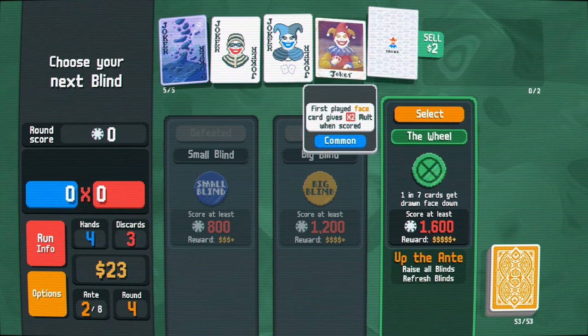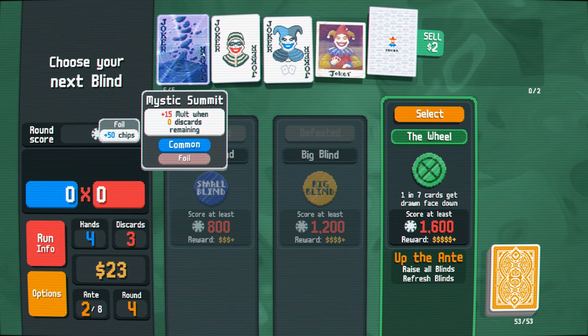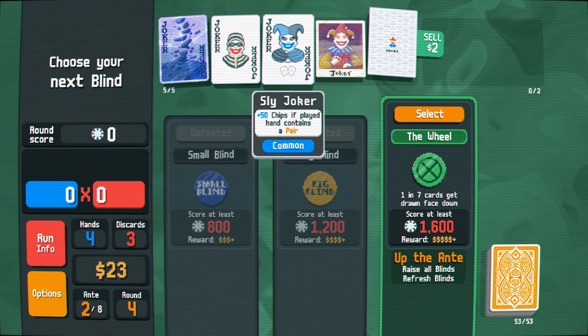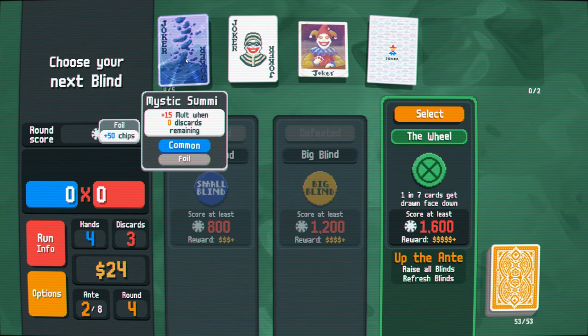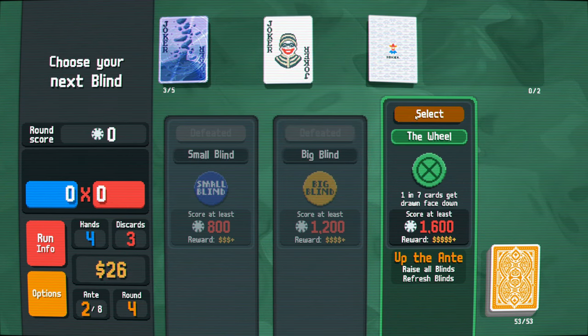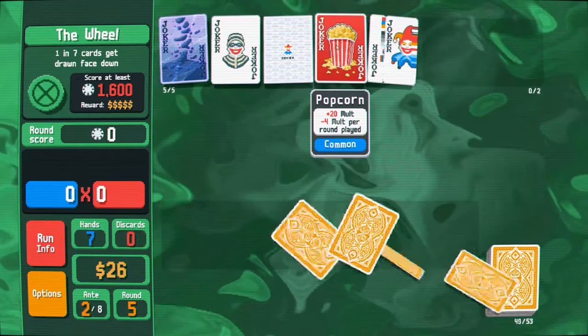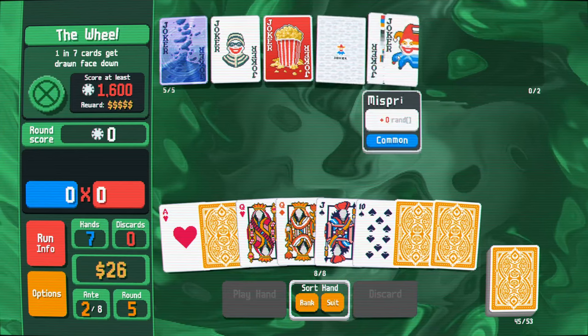Next round. One in seven cards get drawn face down. Do I want to sell two of these? I feel like I don't really need this. And I'm gonna sell this as well - I don't want to be pigeonholing myself into face cards. Oh nice, popcorn! Oh, these are both great. Wow, those are really good early game cards.